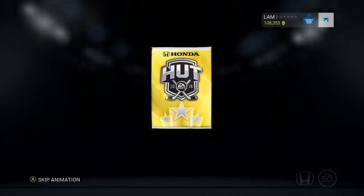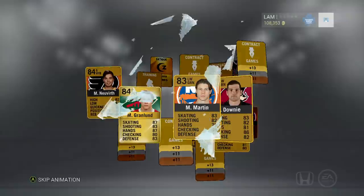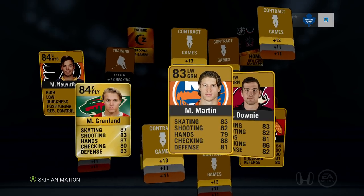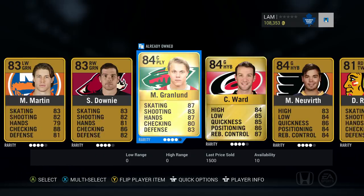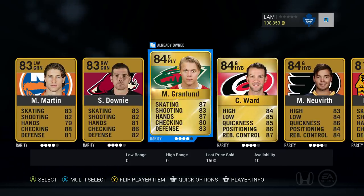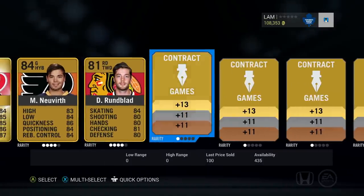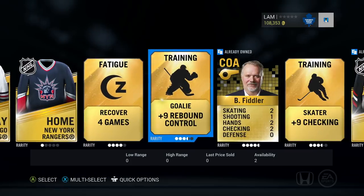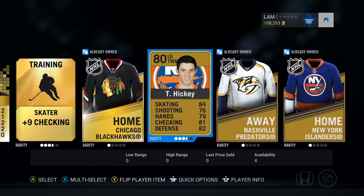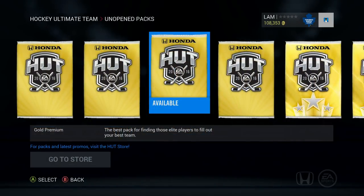Alright, back to another pack — this should be the third one. If you guys have gotten any good pulls, let me know in the comments. I already got a whole bunch of people posting on Twitter what they pulled. I see a Grandlin, but that looks like about it. There was a Cam Ward hiding in the background too, but those players aren't worth too much. Grandlin, Ward, plus Bludgeon and Newbirth — some decent players but I'm looking for 86 or 87 overalls.